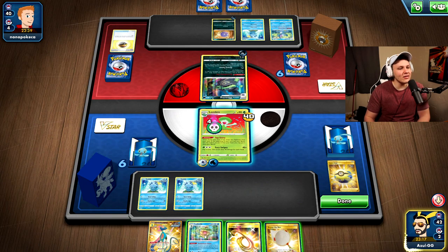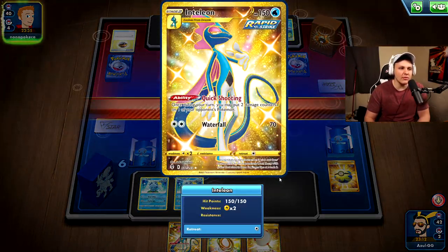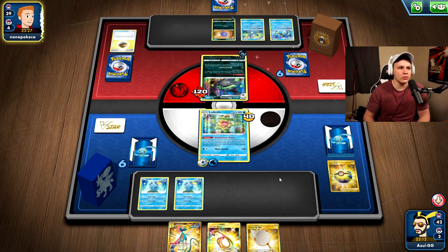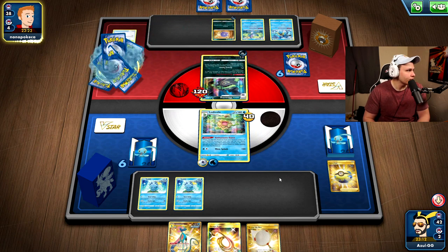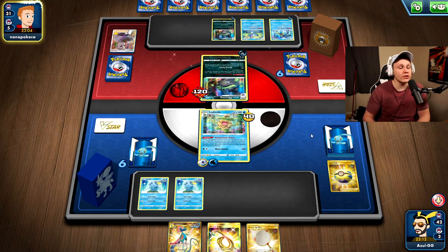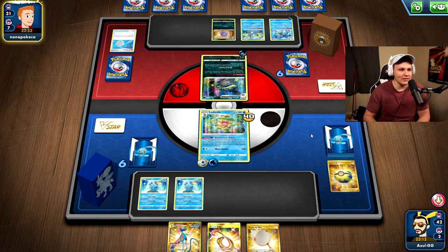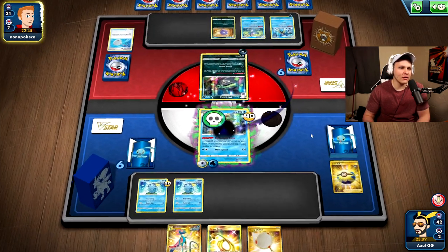We have an Escape Rope but no Drizzile to work with. I kept the Quick Shooting Inteleon since Quick Shooting is a pretty big deal in this matchup — especially with four Scoop Up Nets. Even though we only play one Quick Shooting, you can get double or triple Quick Shooting turns through Scoop Up Nets. My opponent gets a Research — pretty clean turn — and has their first Quick Shooting set up. They can even net the Weezing to reset it. If we get a Suicune out early and start swinging, we're usually in a good spot, but things got slow and weird here.